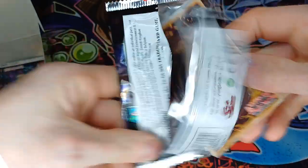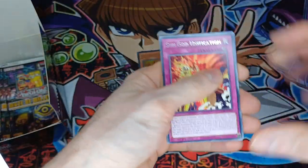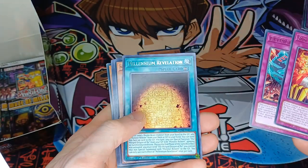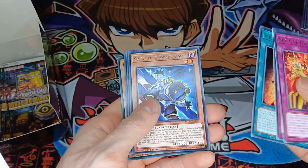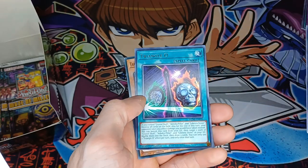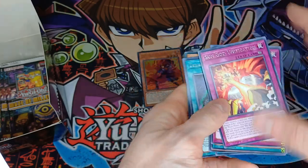We'll look down our side — will we get any of the collectors' rare? Or not. We have Millennium Revelation, Satellite Synchron, another Toad, Triangulo, and a Stone Sweeper.